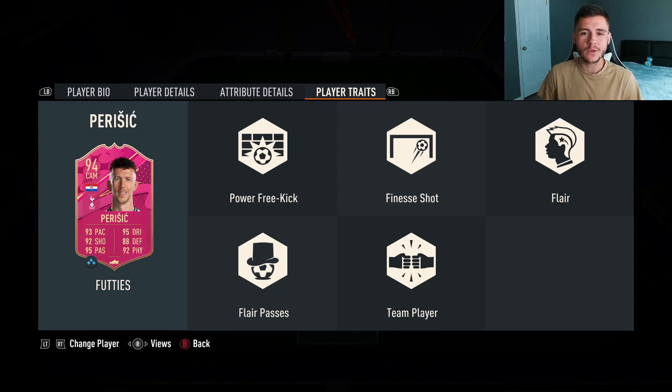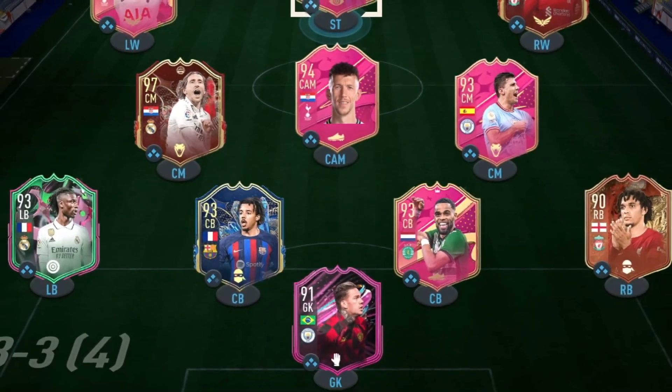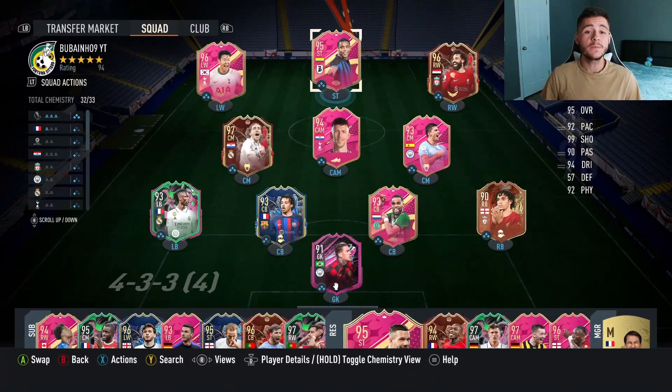If you guys enjoy these FIFA 23 player reviews, go ahead and leave a like on today's video and consider subscribing if you are new. This is the team we're going to be using in three games of Division Rivals to test out the new Perisic card. We're going to be playing him at the center forward position in the 4-3-2-1 formation. Let's jump into our first game and see how good this card really is.